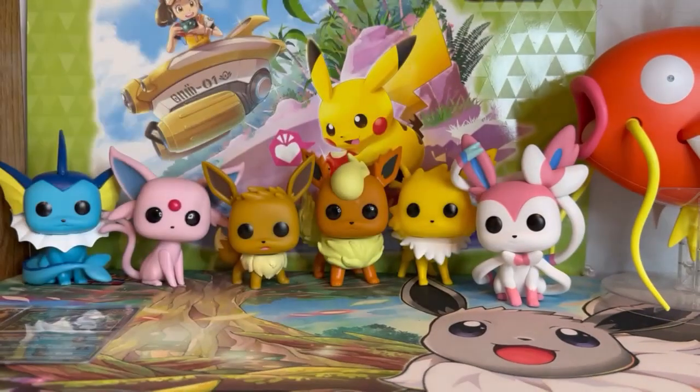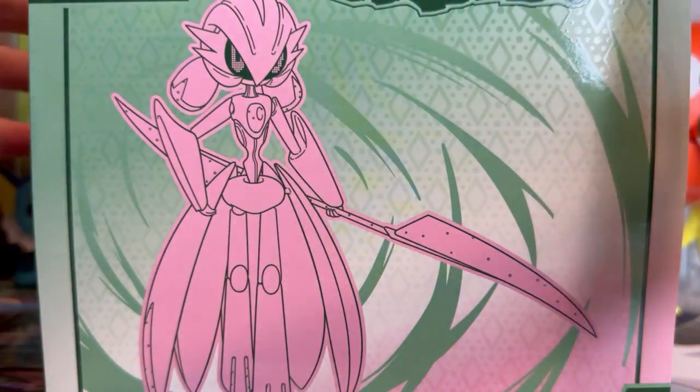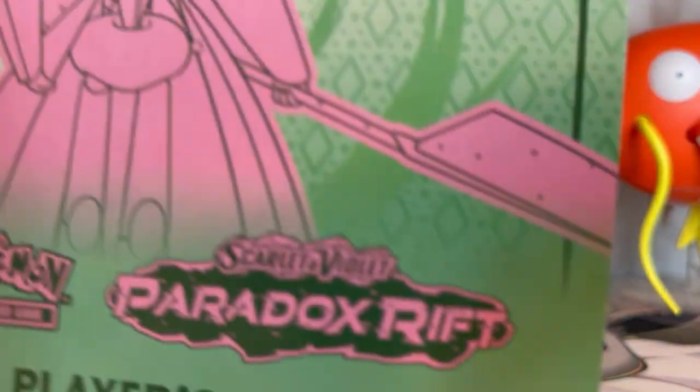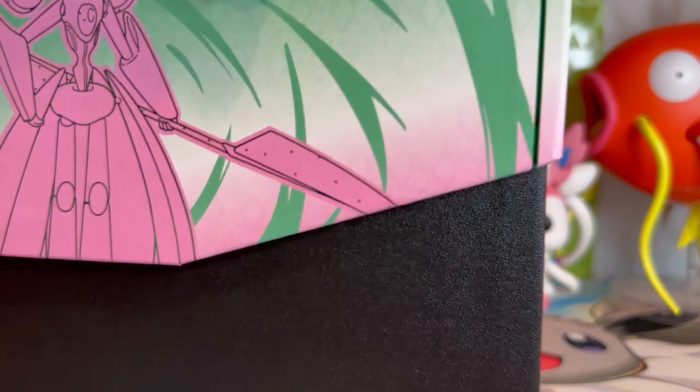Last but not least for today's video, we're going to be opening the Iron Valiant Paradox Rift Elite Trainer Box. This set feels very similar to when Battle Styles came out a couple years ago with the Single Strike and Rapid Strike Pokémon — this one has the Ancient and Future Pokémon replacing that. That set also had two different Elite Trainer Boxes, the two different forms of Urshifu, and this one has the Iron Valiant and the Roaring Moon for Paradox Rift. There's a little guidebook but I'm going to not look at that — I still want to be surprised.